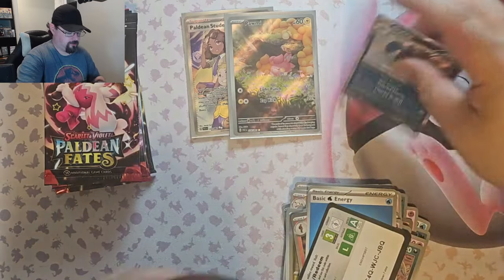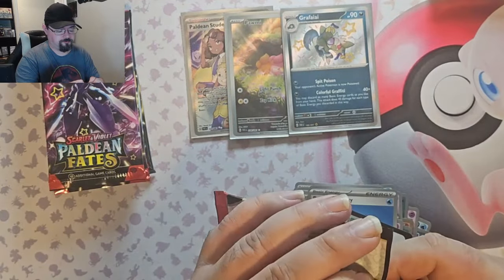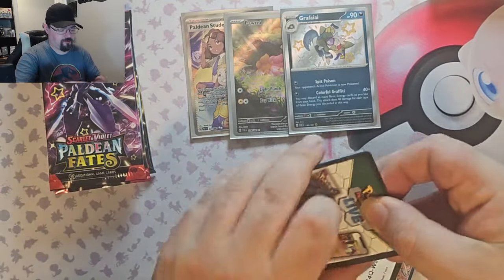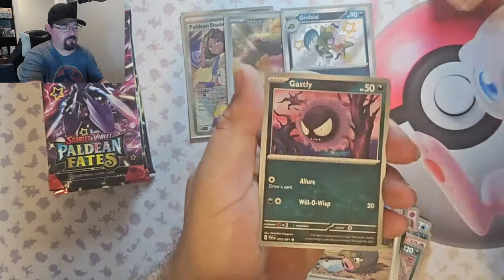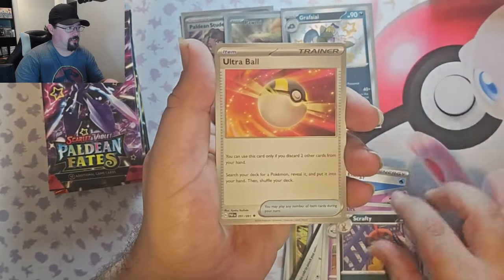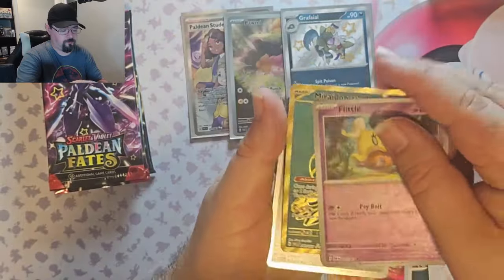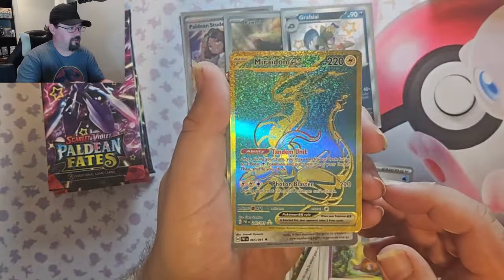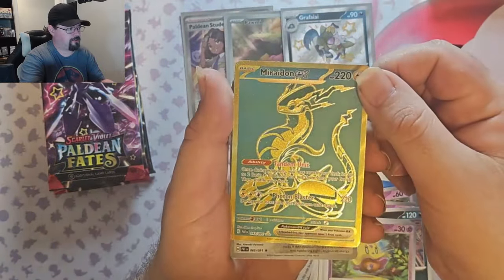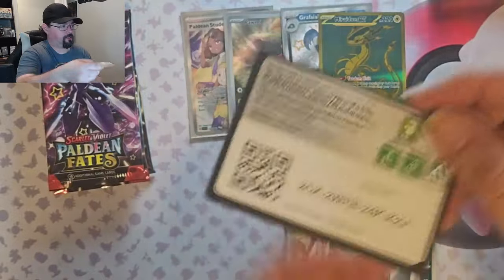So we got three hits so far. Here we go. Chonk, Execute, Gastly, Ralts, Whimsicott, Scrafty, Ultra Ball, Flittle reverse. He's stuck to the Flittle — that's a beautiful card. Love that. Just two colors. Nice. Reveroom and Kojog. Okay, so we're doing better than average. Wow, that is a really, really beautiful card.